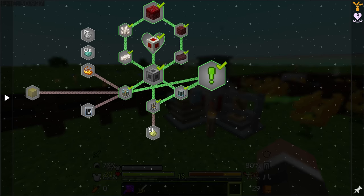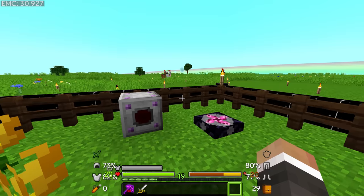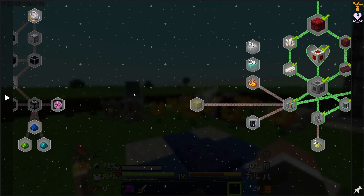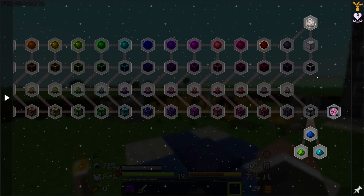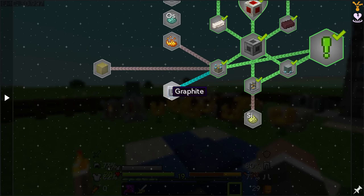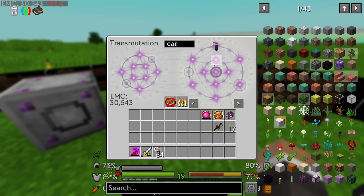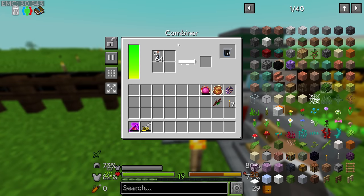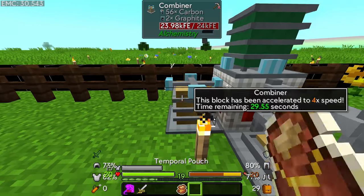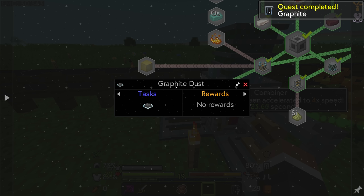My plan for today's stream is to try and get a staggering amount of EMC, or at the very least to start working through some of the Project E / Project EX quest line. To do that, we first have to work on the quest that wants us to get graphite. Graphite is very easy to make — it's just four carbon placed into the combiner. It's not particularly fast but we can make it a little bit faster with the temporal pouch.